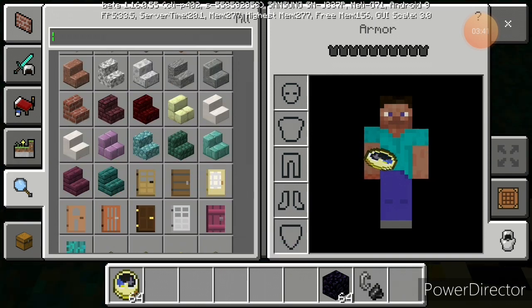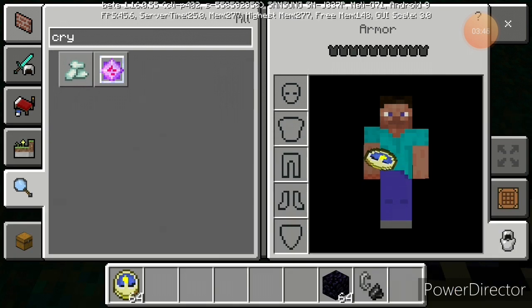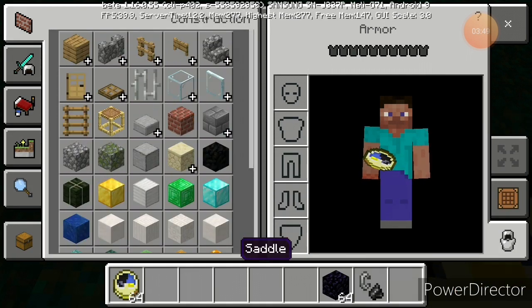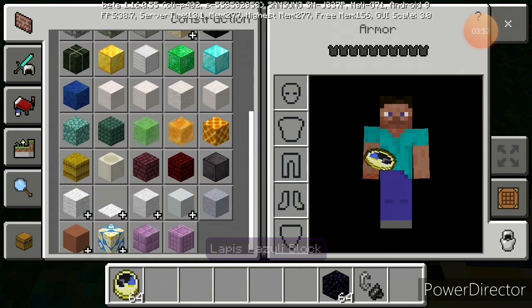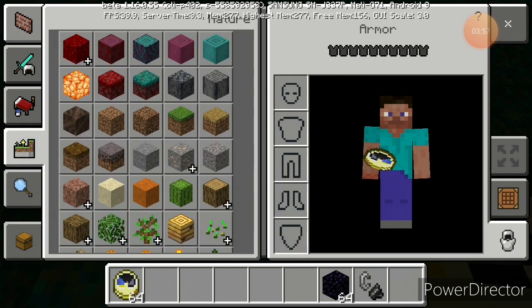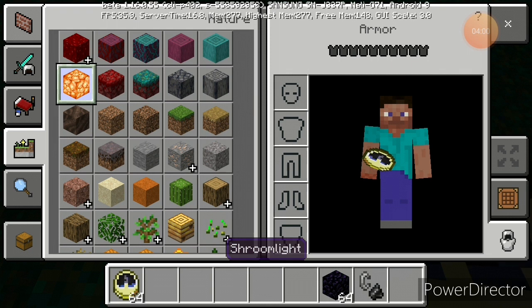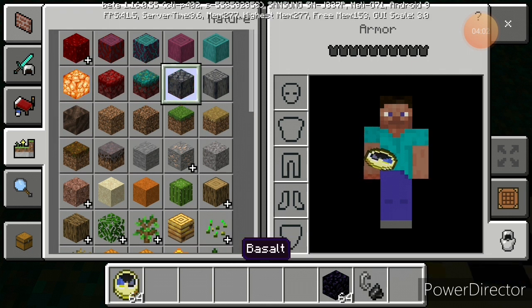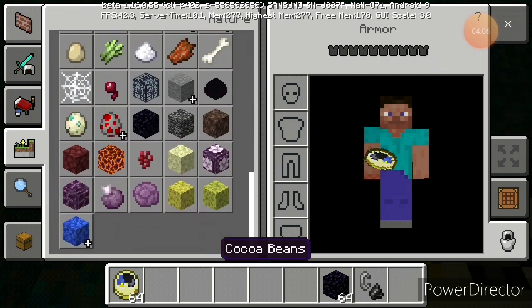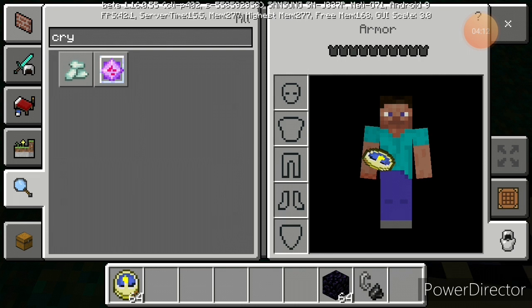I want to see if there's crying obsidian and crystals. Nice, everything looks good. What is this — looks like netherite. Oh yeah, that's a new ore they added in here. Look at that — Shroomlight! That's Basalt. This is just beautiful, I ain't gonna lie. That's the new ore, I just saw it.